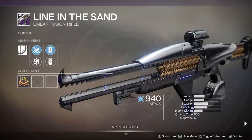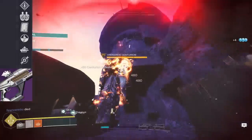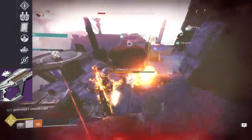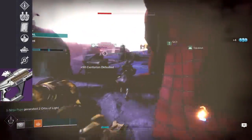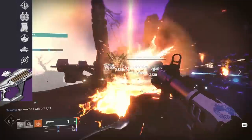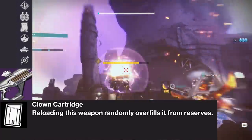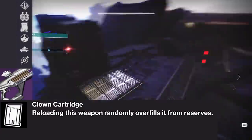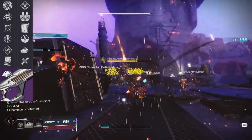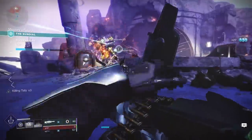Our last Sundial weapon is Line in the Sand — a power Linear Fusion with a base charge time of 533. Linear Fusions just got their Precision Damage buffed by 20%. Its last column consists of Rampage, Firing Line — the first time a Linear Fusion has gotten that perk — then a returning Destiny 1 perk, Clown Cartridge, where reloading has a random chance to overfill the magazine from reserves. It can also roll with Backup Plan, Auto-Loading Holster, and Dragonfly. The third column has Range Finder, Genesis, Moving Target, Threat Detector, Rapid Hit, and Under Pressure.